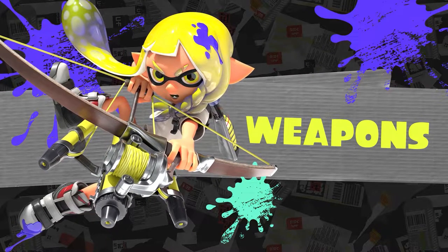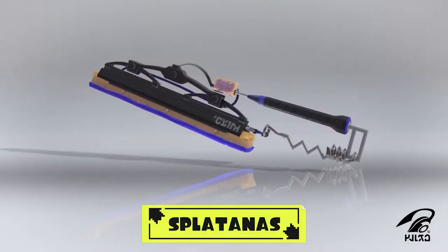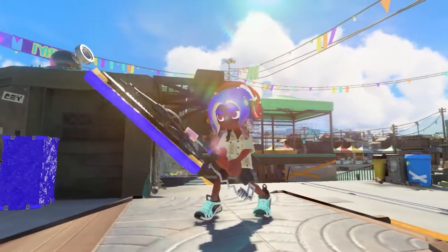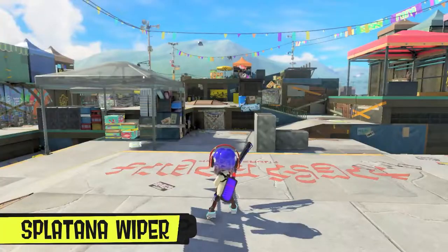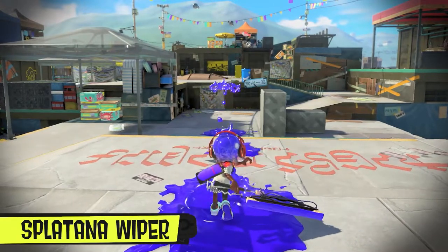All weapons from previous games are returning at launch. And the new weapon class revealed is the Splatana. It's a melee weapon with ink shooting forward when you slash it, and you can charge for a forward lunge attack. If you're within melee range, it does very good damage.